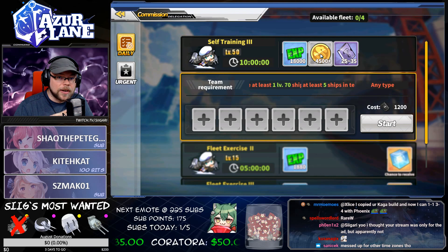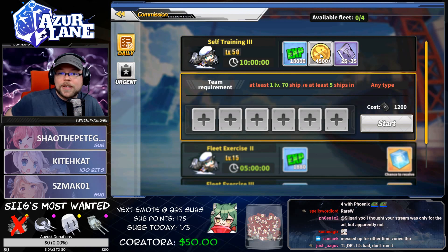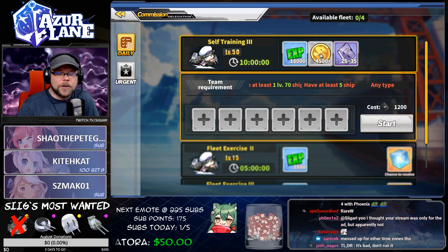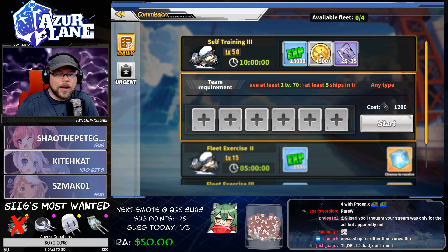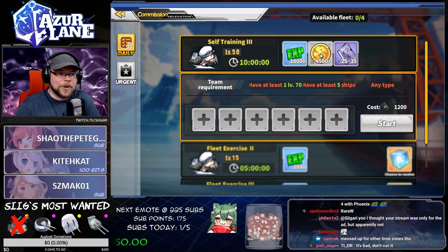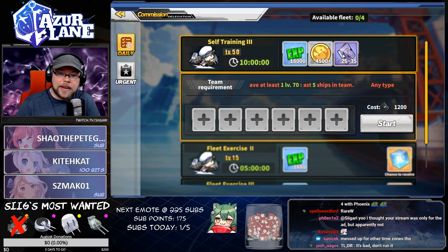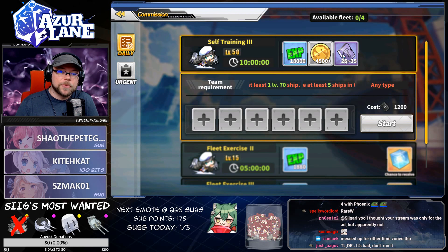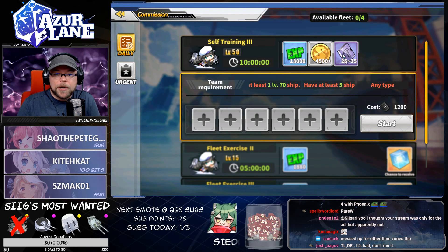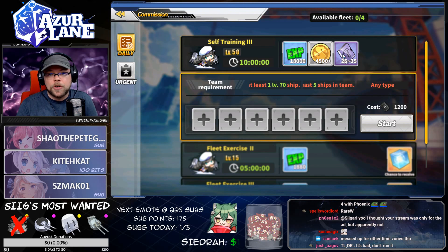There are some pluses and minuses to running this daily. The plus is it gives you a ton of gold — 4,500 gold. I don't think I could get that from spending 1,200 oil on anything except very low-cost, zero-limit-broken fleets. The gold is a huge benefit. The other benefit, especially to players right now since we can't reach Chapter 6 because we're still in open beta and haven't had our first patch yet, is the purple plates. That's a lot of purple plates, and every time I've run this daily, I've gotten over 30 plates — I've been really satisfied with it.